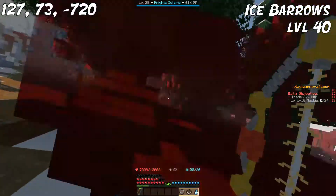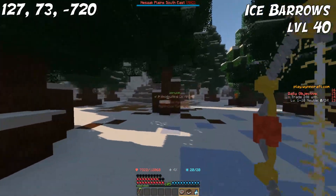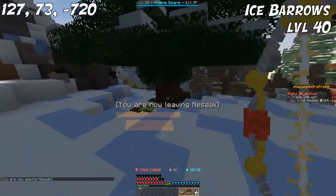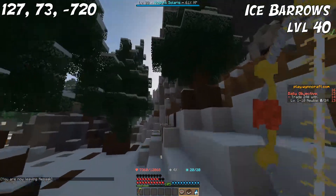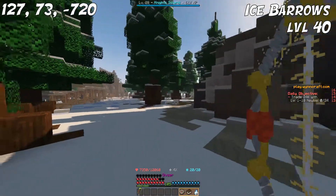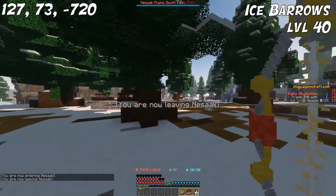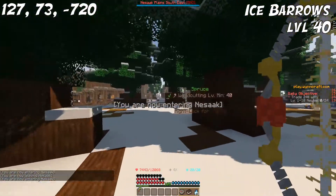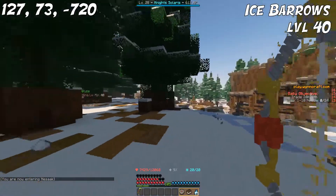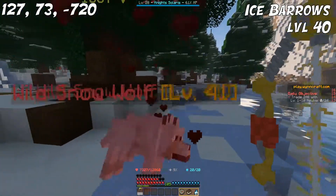Moving on to level 40, we are going to the Ice Barrows area. The entire Nest Egg Forest is Spruce Wood, but I have found that this little patch right here, close to the iron spot for level 40 as well, has the least amount of mobs. Just walk this little route here — there are some wolves and some snowmen that spawn, but even so they aren't too much trouble because they only spawn in smaller amounts. It's also very close to Nessac, so you can go to a blacksmith relatively easily when you need to repair.